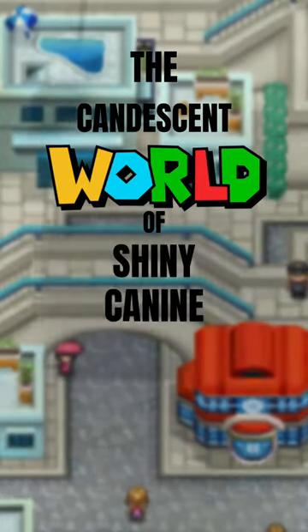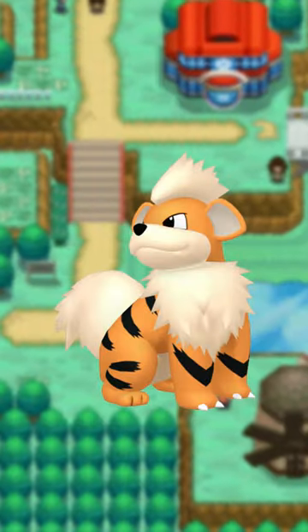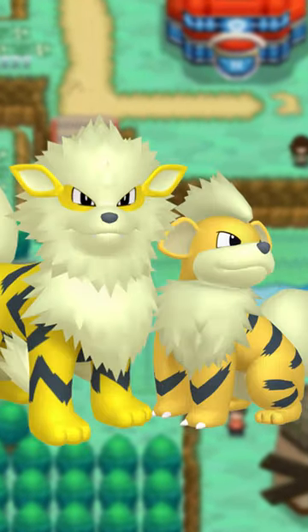The Candescent World of Shiny Canine Pokémon, Part 1 — because there's just so many of these guys. Growlithe gets a really nice yellow color, with Arcanine making it ever so slightly more vibrant. See? You can barely tell.